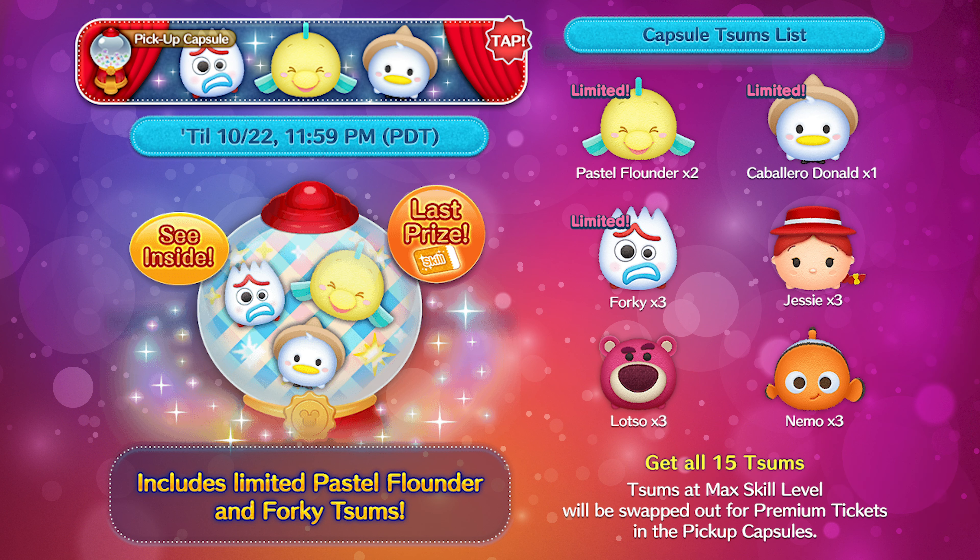Jumping into the next pickup capsule — there are six different ones here. With all the other exciting Tsums, it almost makes this one not as exciting. I'm probably going to try to get Caballero Donald because I don't have too many of him. Forky is a really fun one — his animation is really cool and it reminds me of the new Toy Story movie. You really want to get all of them anyway so you could get the last prize, which is a skill ticket. Especially if you don't have Jedi Luke maxed out yet, you want to use that ticket towards Jedi Luke.